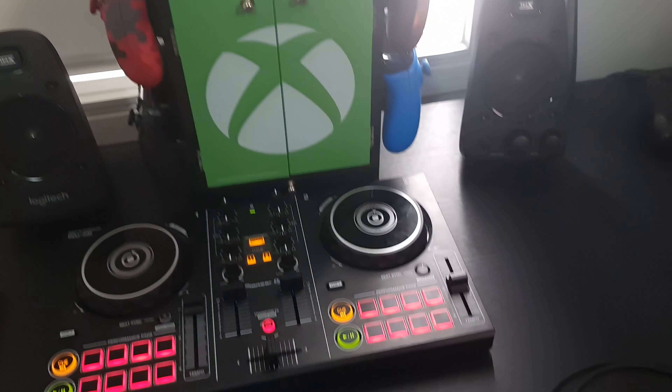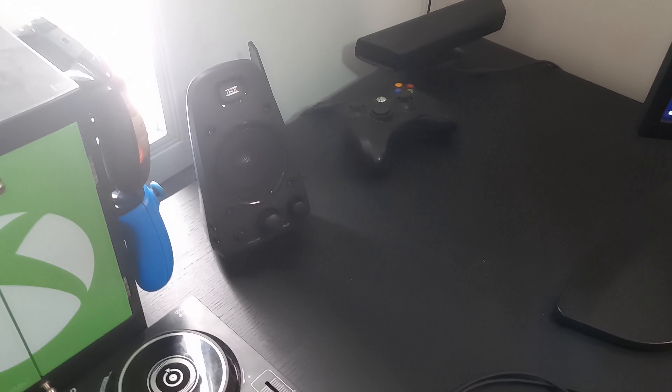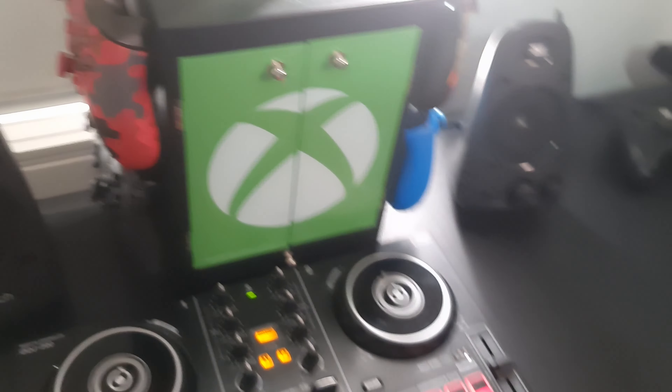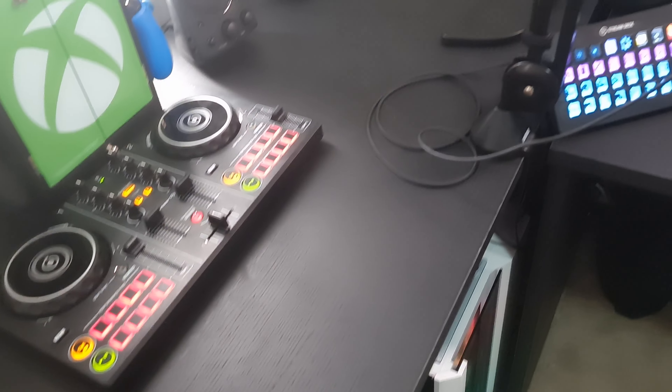There's a little Wi-Fi thing for the PC and the same Logitech Z623 speakers. There's the Elgato Key Light — the main standard one — on a pole next to it. Next to that is the Elgato Master Mount.